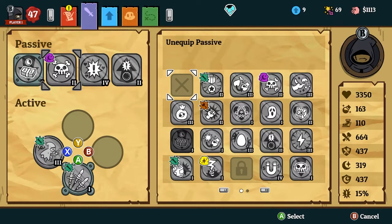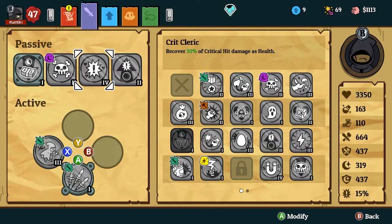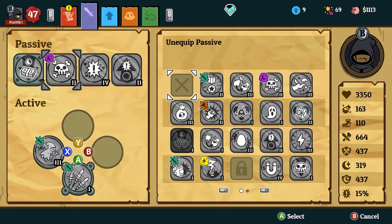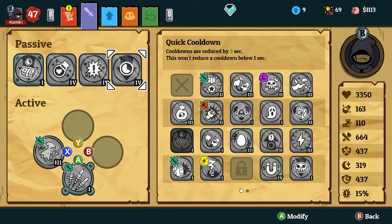The reason for poison tips over any other status is because it lasts the longest generally. Crit cleric is there because you need something to keep you up, but if you don't care about that you can run magic life instead. Those are the two versions of the build. I personally like the first version more, which is magic life, crit cleric, and quick cooldown.